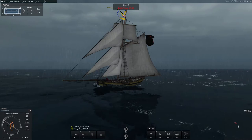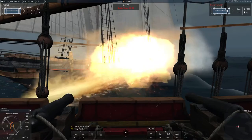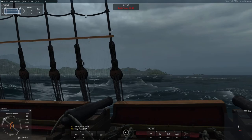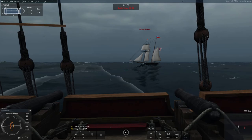It's a little rainy in this battle. Press 5 if you want repairs up. The bottom right tells you how much crew is on your sails, repair party, guns, and injured.